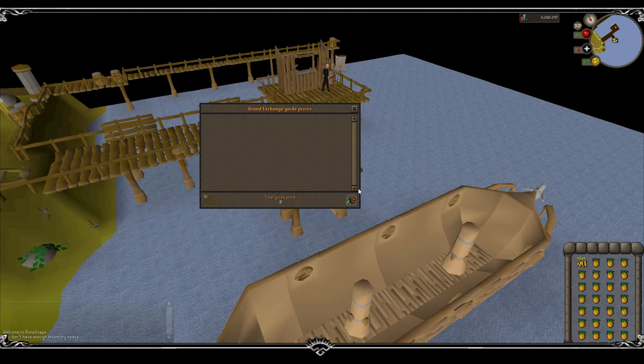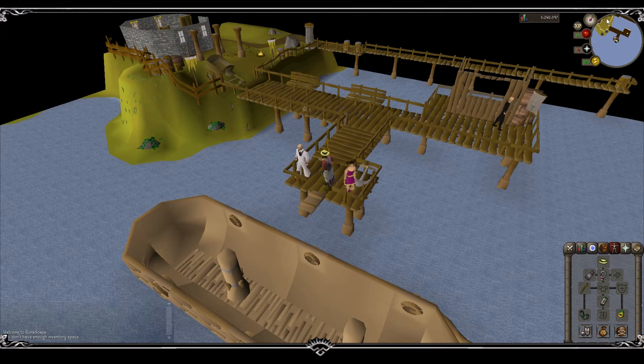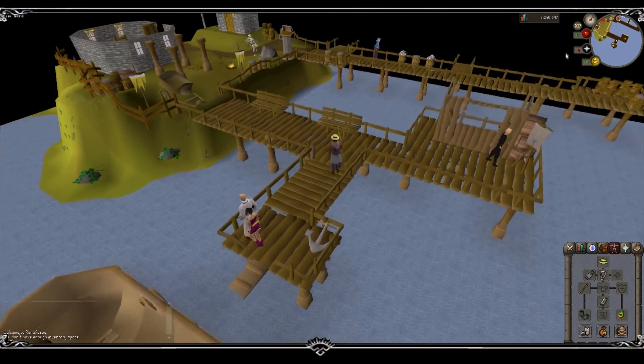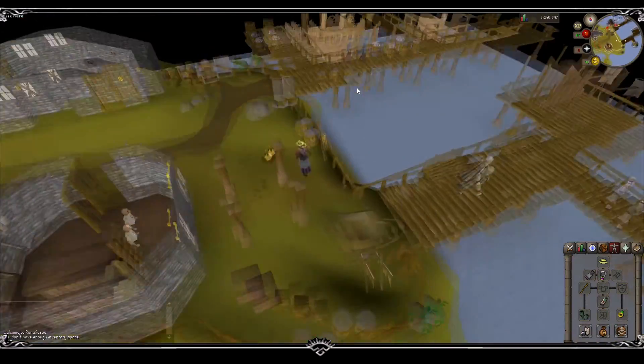A full inventory will make you just over 4.5k, and it costs you only 135 gold. It costs you less than one pineapple sells on the GE, so the profit here is...